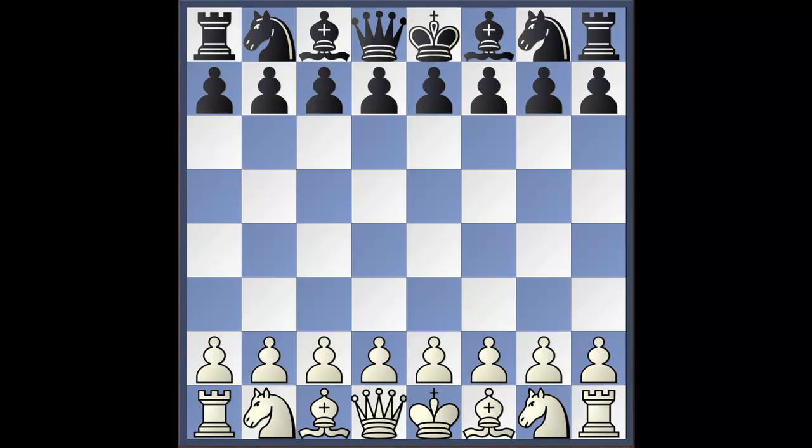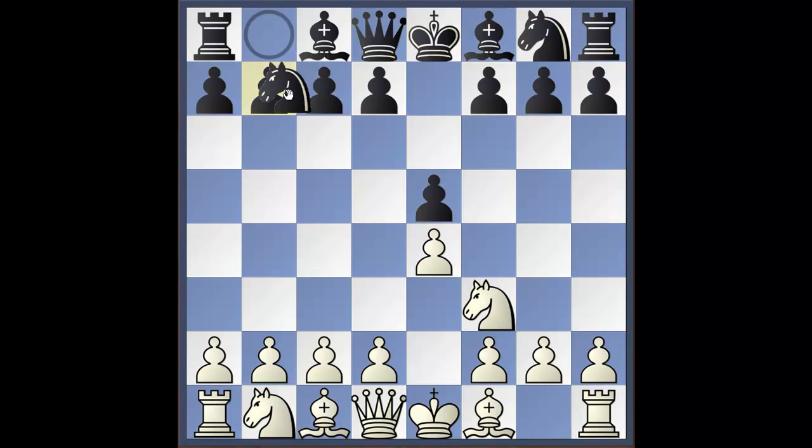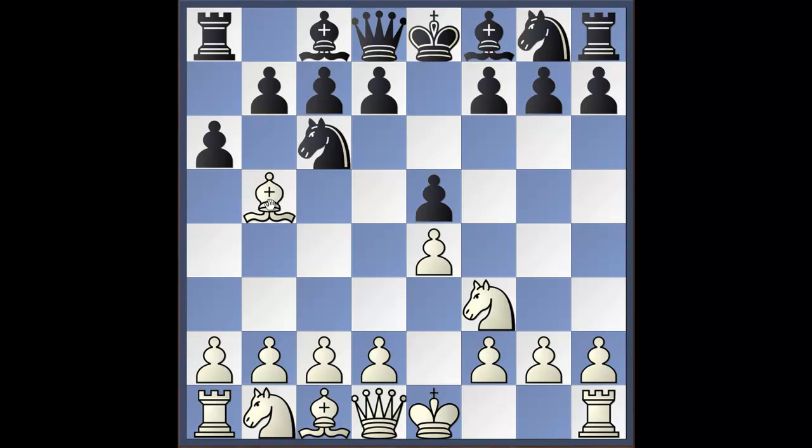Welcome everyone to this video on the Ruy Lopez Exchange Variation. Thank you for joining me, my name is Charles. Let's get started. To reach the Ruy Lopez Exchange Variation, we play e4 as white, e5, knight f3, knight c6, bishop b5, a6, and now we exchange the bishop for the knight, and we've reached the Exchange Variation.